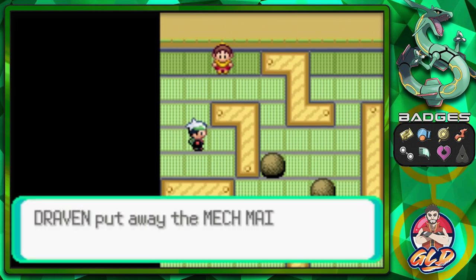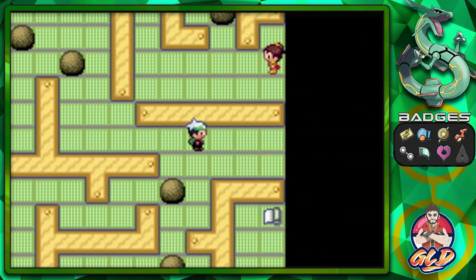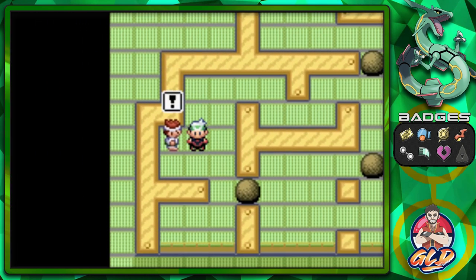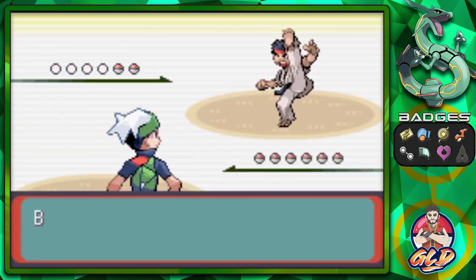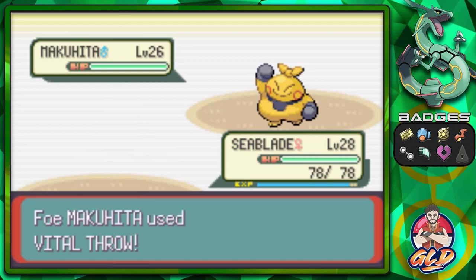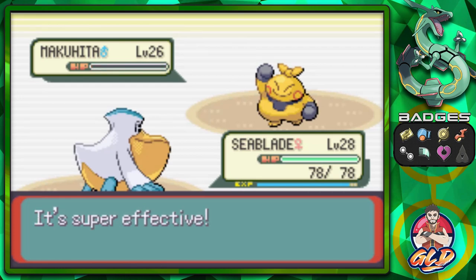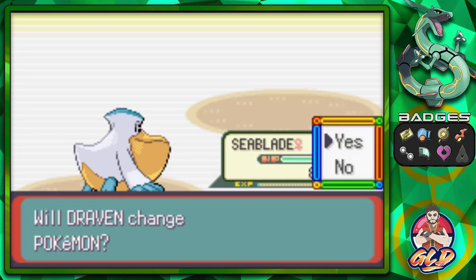We find a Mech Mail — most items here are going to be mail. The trickster's special reward will be something better. Now we battle a trainer whose Makuhita comes out. Sea Blade takes on everybody here. Vital Throw misses, so we use Fly attack — it does the trick! And for the first time in many episodes, Sea Blade finally grows a level!